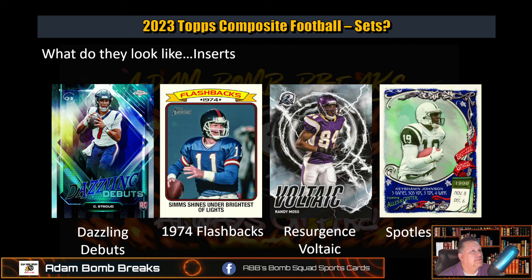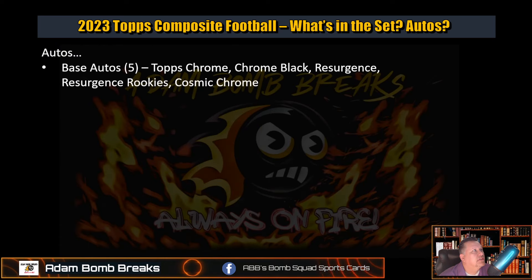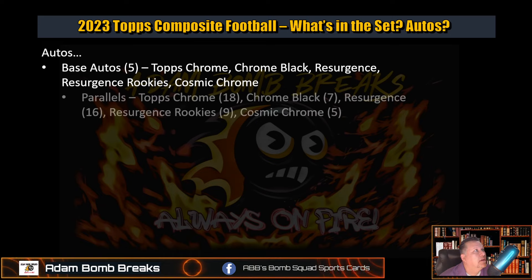Here's the Voltic, Spotless Spans, and Dazzling Debuts. Dazzling Debuts is a case hit featuring the rookies — basically the four rookies — so it's pretty hard to pull. I want to say it was like one in 600 packs to pull it in Hobby. As for autos, there are five base auto sets: Chrome, Chrome Black, Resurgent, Resurgent Rookies, and Cosmic Chrome. Really to me there's only four, because Resurgent and Resurgent Rookies are based on the same numbering structure, with the rookies all in the very back, but they're harder to hit with different odds.